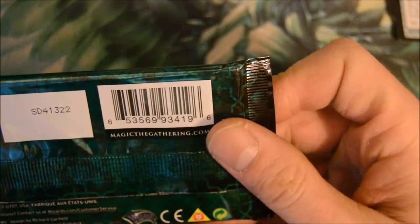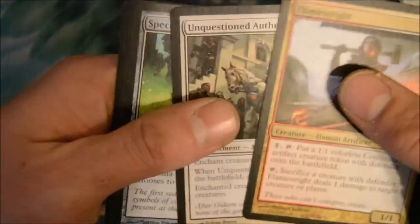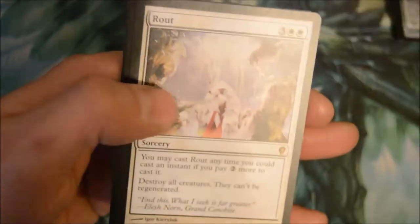I had to leave for a minute, back to recording. Looks like I only got a few minutes left on camera, so I'm going to open as many packs as possible before the camera cuts out. Let's skip right to the rares. Flame Rate, Sun's Authority, Spectral Searchlight, and Rout.